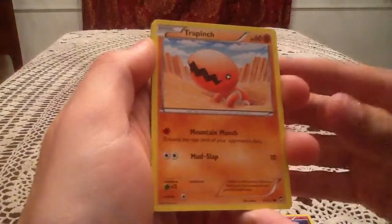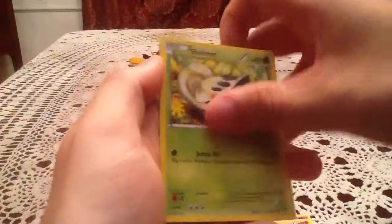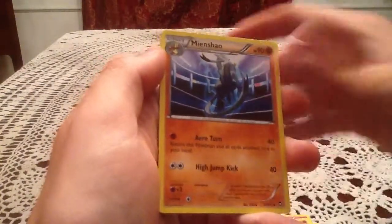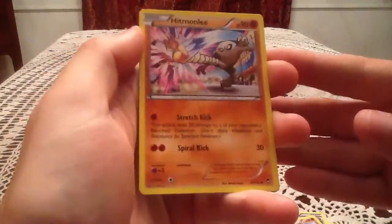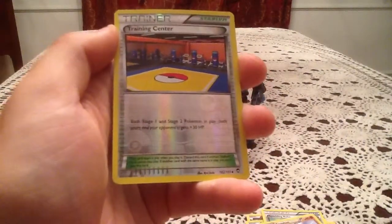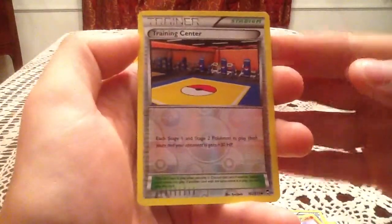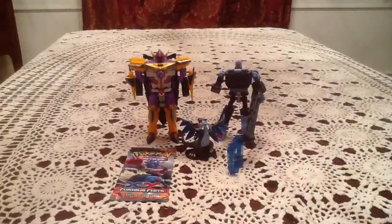In the first Furious Fist pack we have Clefairy, Trapinch, Skorupi, Shelmet, Mienfoo, Sparkling Robe, Mienshao. The Reverse Holo is a Training Center — Uncommon Trainer, number 102. I feel like I got this in a recent video, and yes, I do have this one already, so it's a duplicate reverse. The rare card is a Sylveon non-holo rare. It would be nice to get that Leafeon I'm still missing.